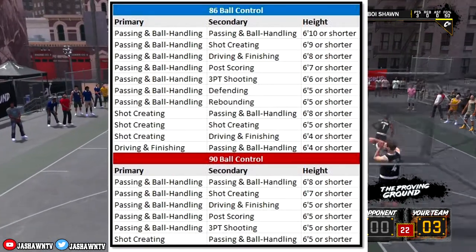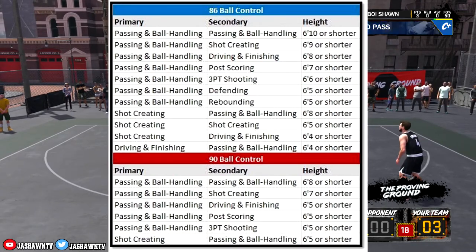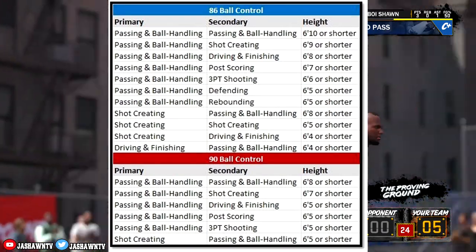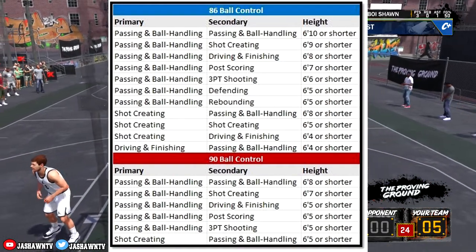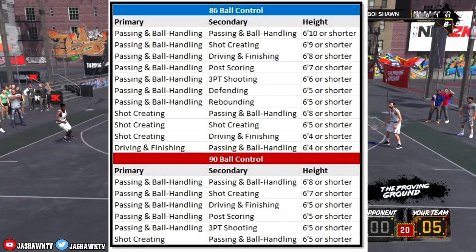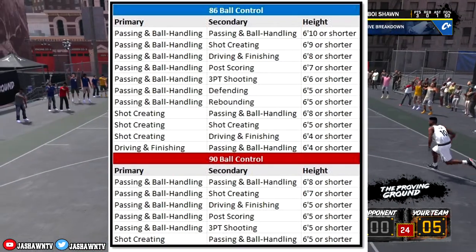From the 86 ball control list, you could be a pure playmaker from 6'10" and under and still get 86 ball control and still be able to speed boost. I don't think it was like that last year — I don't know if you could've been a 6'10" pure playmaker and still speed boost. So that's lit if you're a dribble guy and you want to be dominant.